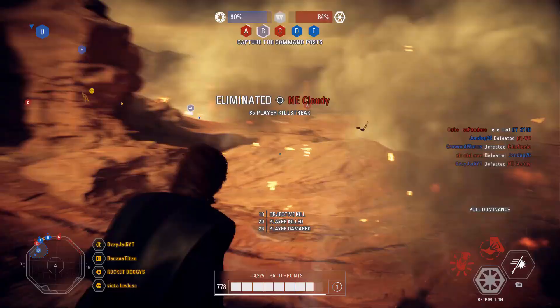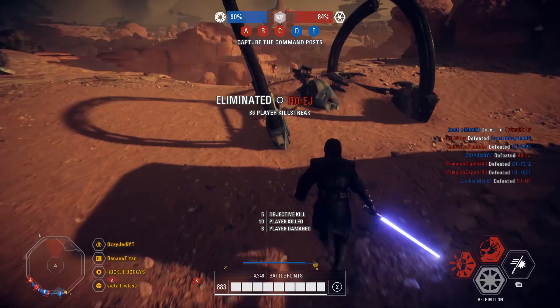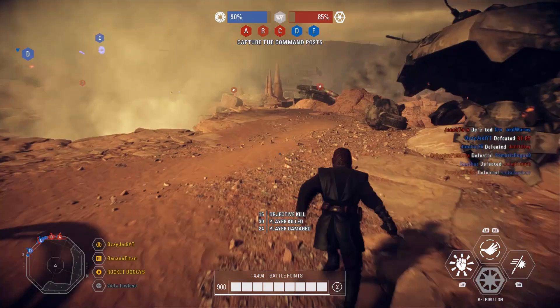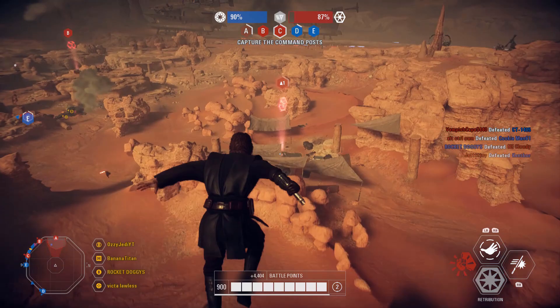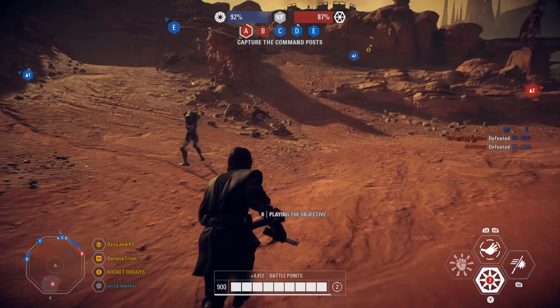Moving on to the number four spot is Geonosis. Don't get me wrong — Geonosis is a damn good Capital Supremacy map. It has a good mix of height, open and closed areas. The vehicles, however, just like Kashyyyk, dominate and it's easy for STAPs to chase you around and harass you, which is just annoying. But apart from that, it is a very nicely done map. It is completely different from its Galactic Assault counterpart, which I am all for — I love that Geonosis in Capital Supremacy is just a completely different map.